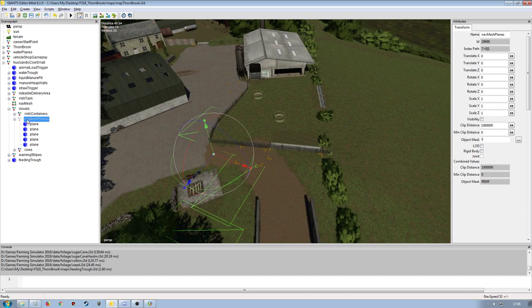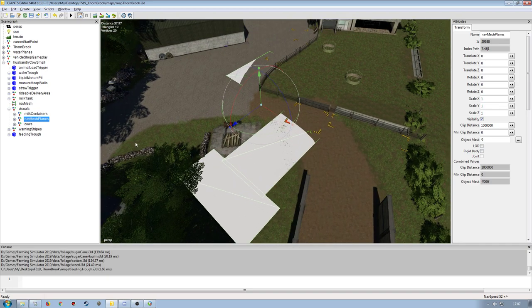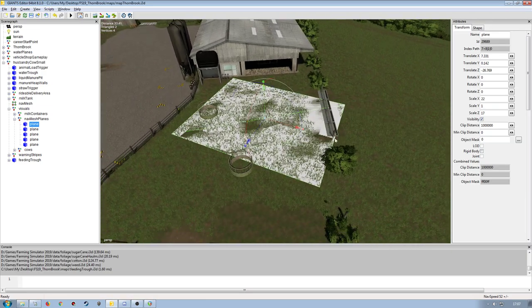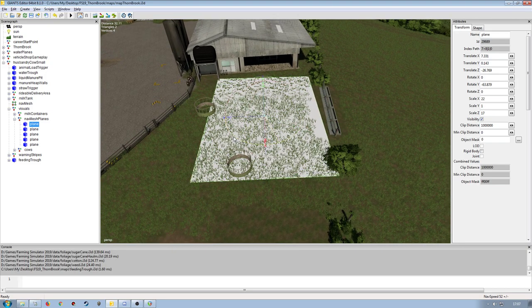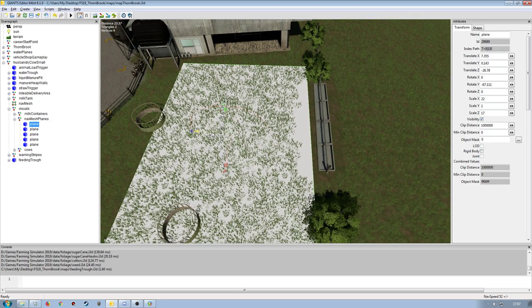With the main transform group selected, come over to visibility and put a tick in there — everything then goes white and you can see it. We can then move our planes into position where we want them. However you do this: Control B to place it somewhere, then move it up just a little bit so it's not so flickery, and then rotate it around and move them wherever you need to.